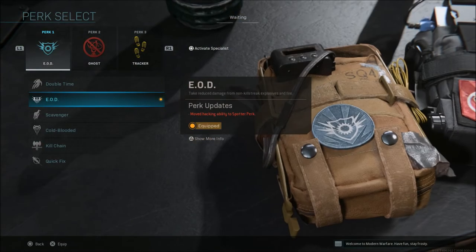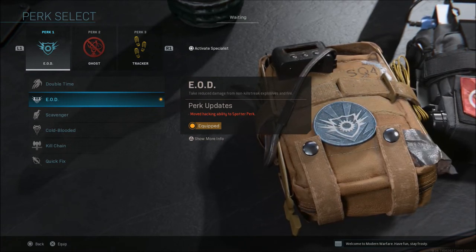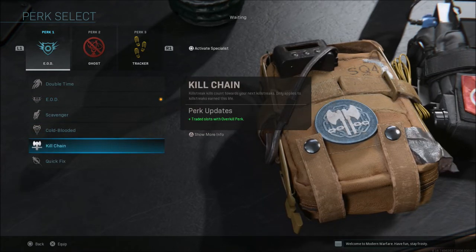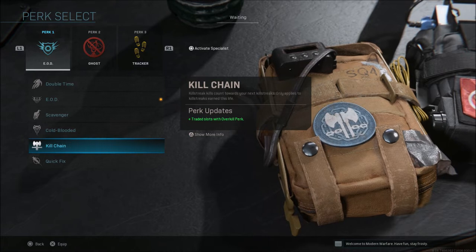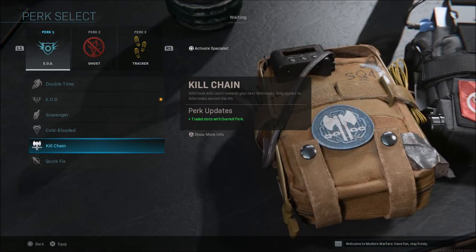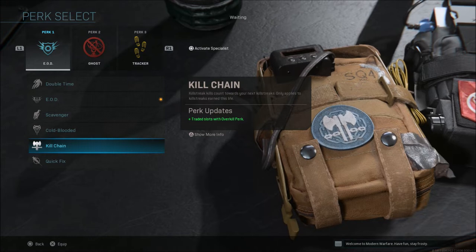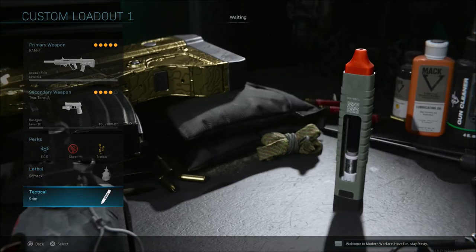For perks, every class in Team Deathmatch or Ground War I'll run EOD, Ghost, and Tracker. The only exception is in Ground War sometimes I'll run Kill Chain, which allows you to chain your kill streaks together — so if you get a Cruise Missile and get enough kills with it, it chains to your next kill streak without needing weapon kills, similar to past Modern Warfare titles.